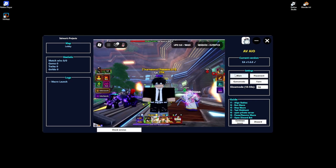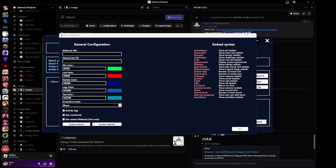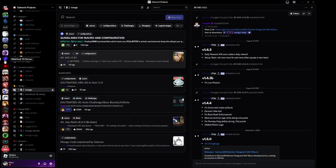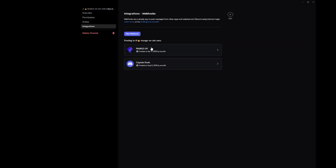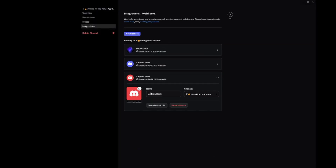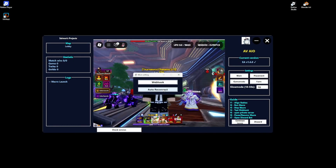Now I'll show you how to configure everything. For the webhook URL field, go back to Discord, make your own Discord server, create a channel, edit that channel, go to Integrations, click 'New Webhook,' copy the webhook URL, paste it into the macro, and click Save.